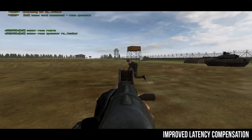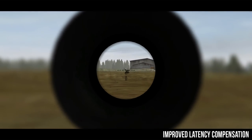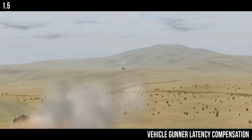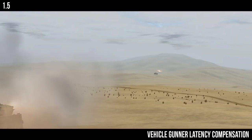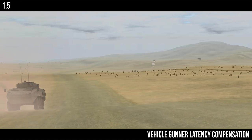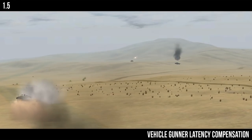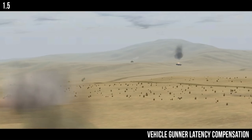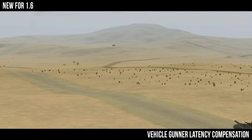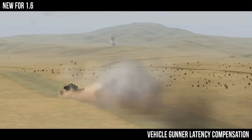Those that play with a ping of 115 and above will especially feel an improvement, as vanilla Battlefield 2 was quite broken in this regard. Furthermore, weapons operated by passengers of a vehicle have had their projectile trajectory and initial position lag compensated. Previously, what a gunner of a vehicle did and saw on their monitor wasn't necessarily what the server and everyone else saw. This was most obvious when the vehicle was on the move, and the disconnect between what the gunner thought he shot at and what he actually shot at could be quite large. Thanks to this change and tank shells also being networked, this should no longer be the case.